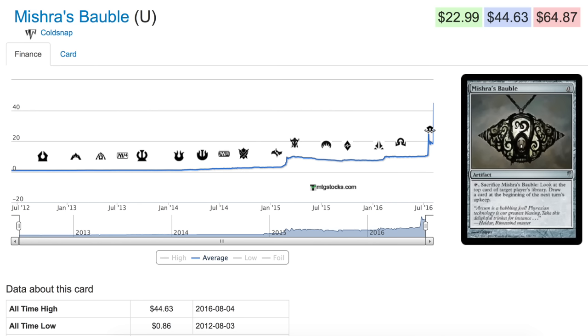This is very intriguing because it also means there might be something else in Coldsnap. If this uncommon can go up to $45, the Allosaurus dinosaur spiked but not that hard because it's not that useful in most decks. But if there's something in Coldsnap that's an artifact and can be played in multiple decks — maybe uncommon or rare — that makes for an interesting speculation target.